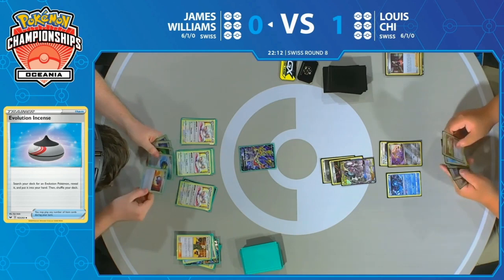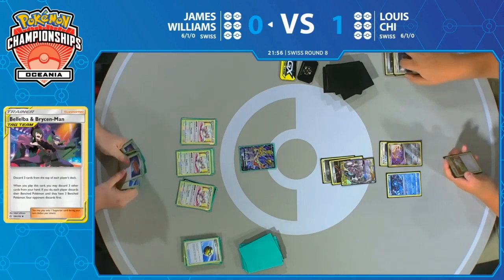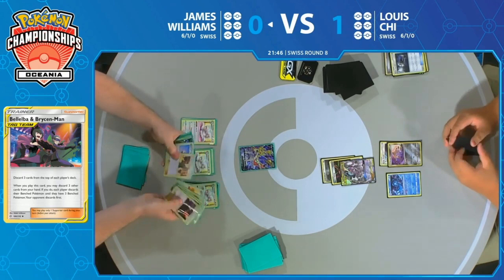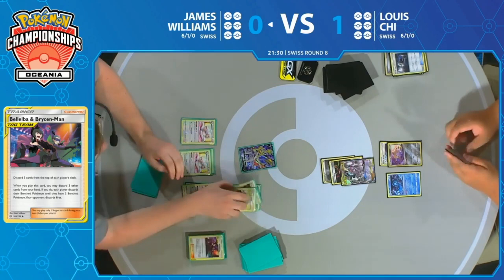Just like that, going from one Cinccino to three — he's making do a lot more with what he's got now. Bellelba & Brycen-Man is going to go ahead and discard another Bellelba & Brycen-Man. We see a Catcher hitting the discard. Triple Palpad in James' hand as well — that's going to give you a lot of options. There is an art to when to use the Palpad, because you want to get your deck down to a low enough size to draw all the relevant cards at the right time.